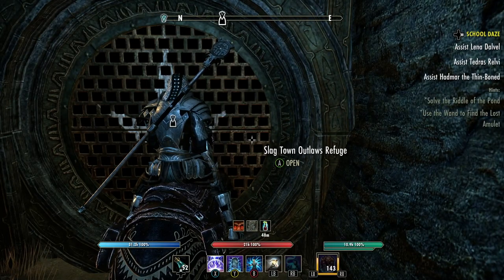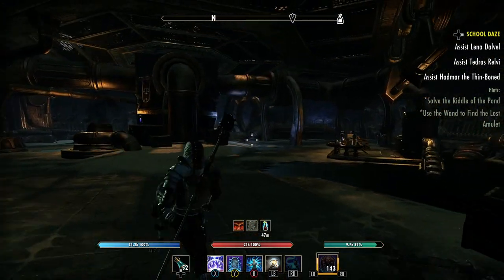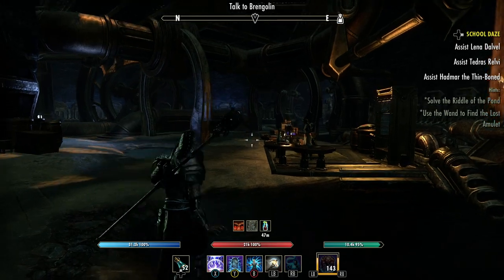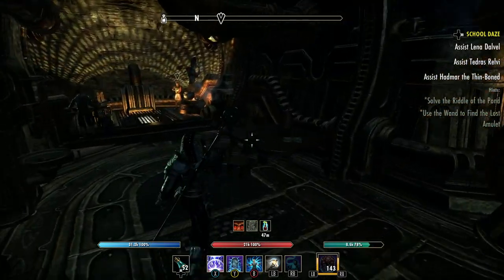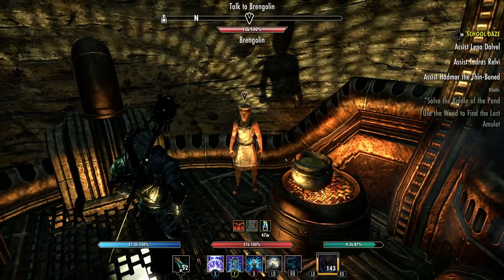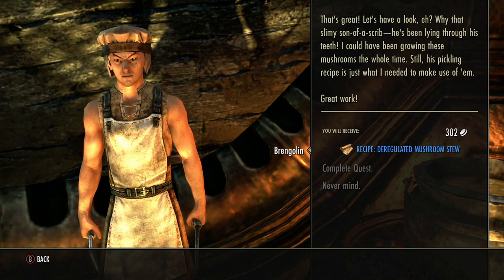Once you're inside, you just head down and you'll see an arrow on the compass. Talk to Banglin - go over and talk to him. He's the Clockwork City chef.